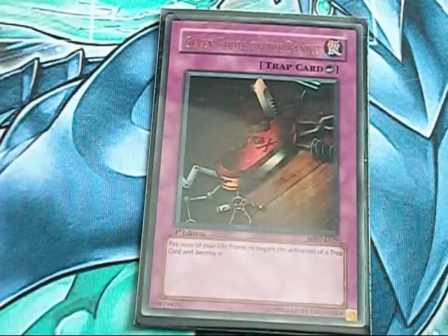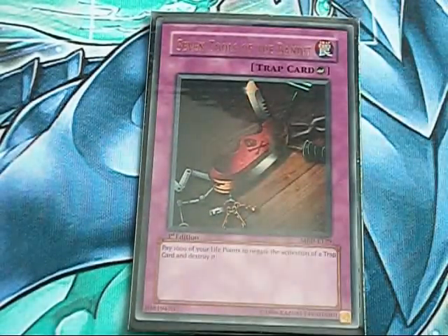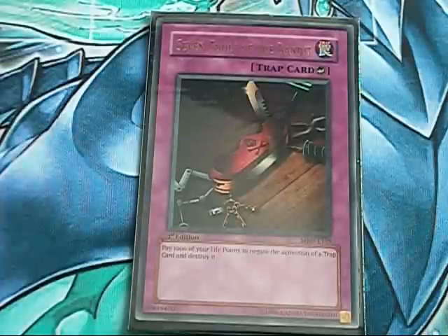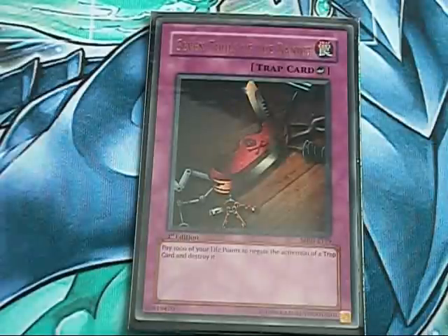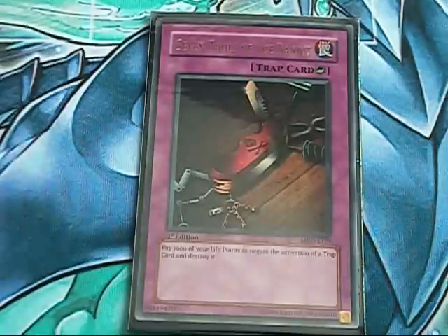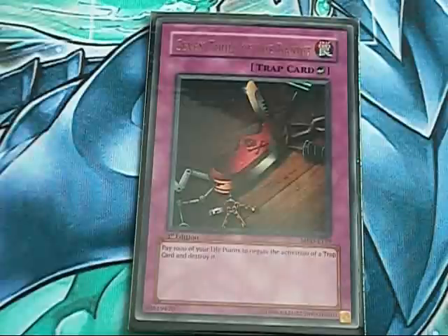Somewhat related is Seven Tools of the Bandit. This card I actually think might be rather useful because decks are starting to play more back row again — you're seeing the Solemn Brigade, Dimensional Prison, Bottomless, Mirror Force, Trap Dustshoot, and so on. All those cards are in most, if not all, decks — or at least in their sides. And Seven Tools for 1000 life points stops all of them. However, there are those decks where this card is completely dead against, such as Agents, because all they ever run is just Trap Dustshoot. But for what it does, it puts in work.